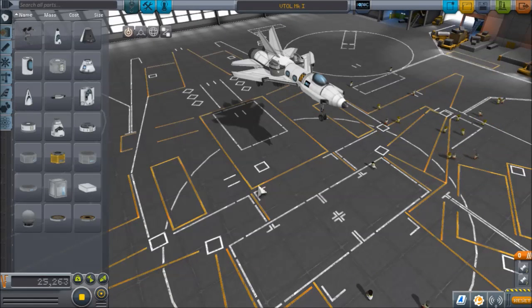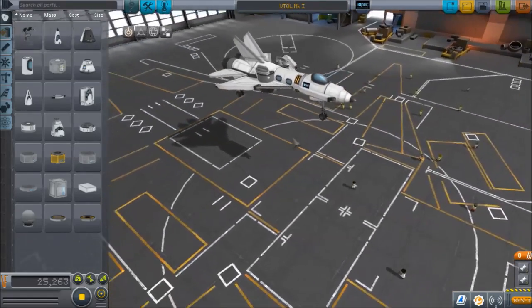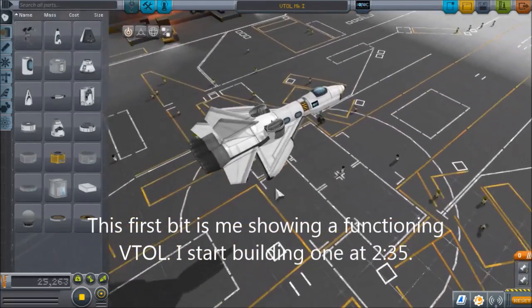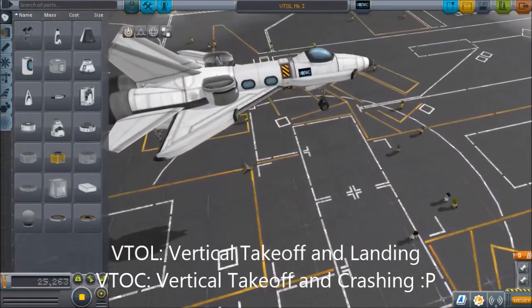Hello fellow space nerds and welcome to Kerbal Space Program. Today I'm going to be showing you a video about how to make a VTOL. If you do not know what a VTOL is, it stands for Vertical Takeoff and Landing. Or in my case, because I'm a bad pilot, Vertical Takeoff and Crashing.